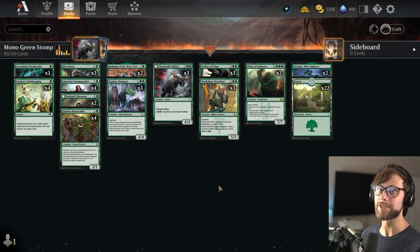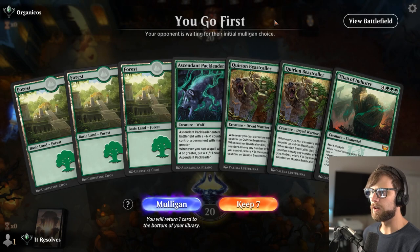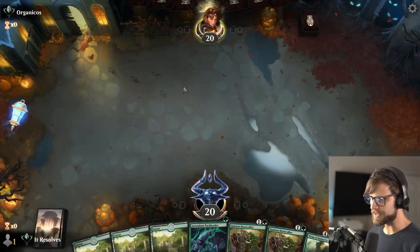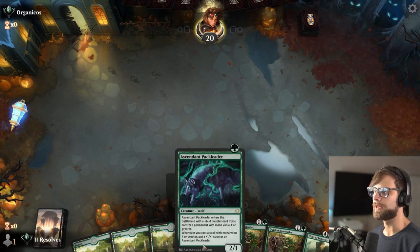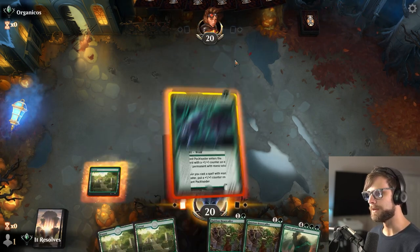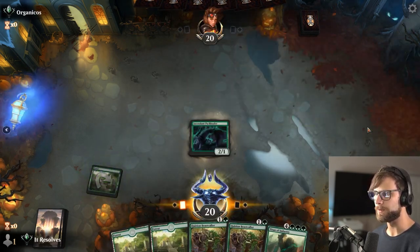Thank you again to MTG Malone for sharing this list. Here we are for game number one. This is actually a pretty optimal start. We've got the Pack Leader, which is our only one-drop creature, into a Beastcaller, which we can grow throughout the game. This is pretty awesome. I would love to draw just any three-drop.